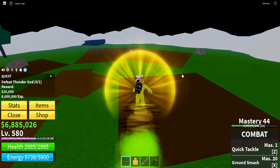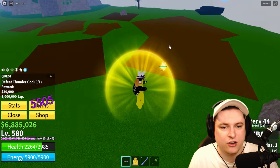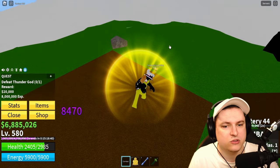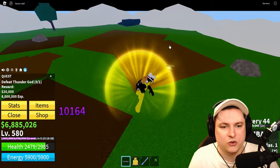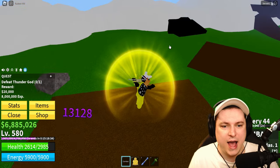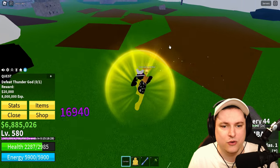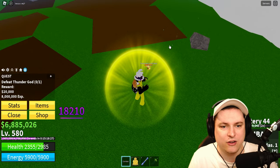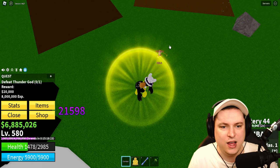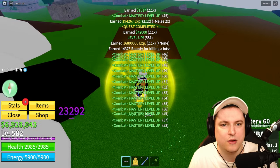Let's go over towards the boss and use melee combat. Because we have increased melee range, I can just take on the Thunder God. We have to put on our aura, of course, because otherwise he is immune to physical attacks. But you can see we are doing a lot of damage and this boss is just getting absolutely destroyed. I can probably just AFK — he doesn't do enough damage to take me down.